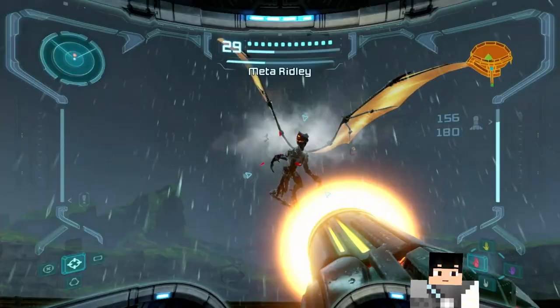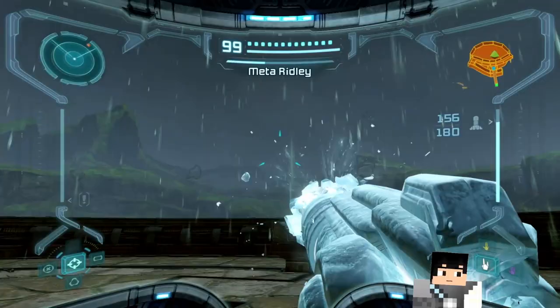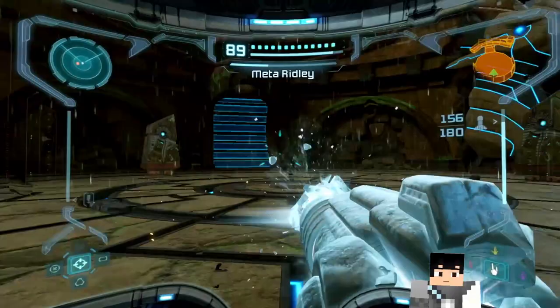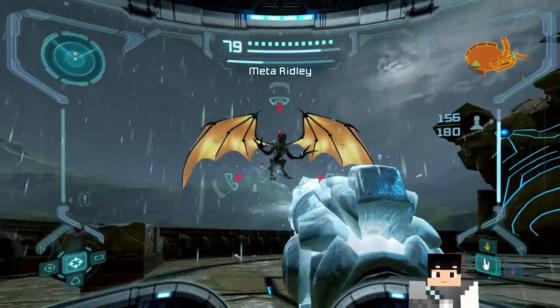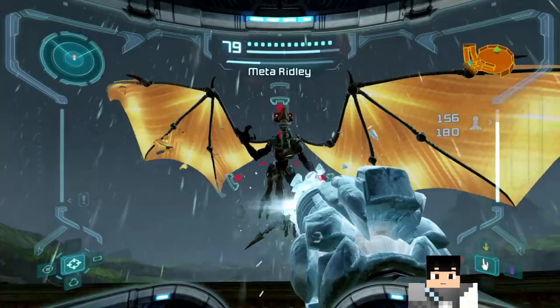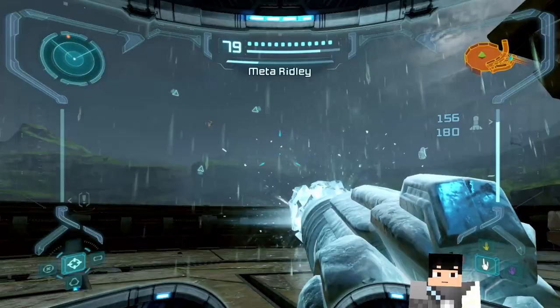I wonder how much damage the Ice Spreader will do — let's try it. I don't know about the Ice Beam's damage in general. Come on, stop being untargetable. My cover... Eh, who needs cover? If you can't aim, who needs cover? There you are. I don't want to use the Ice Beam from super far away, I want her to land. Land! Come on! Because missing the Ice Spreader would be kind of a fat oof — and ten missiles.